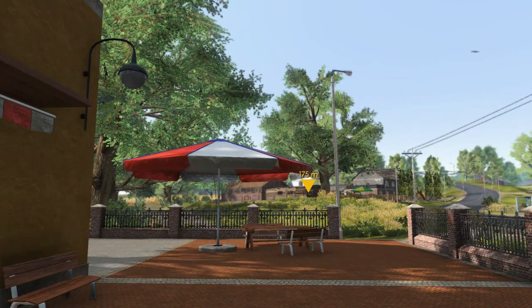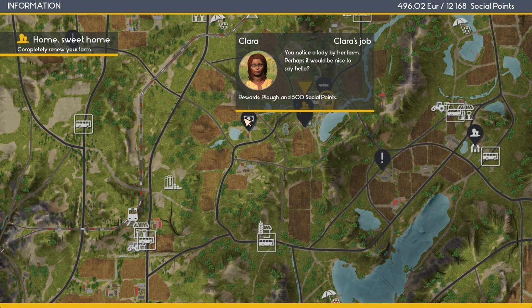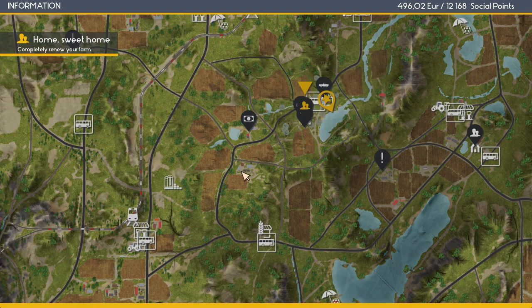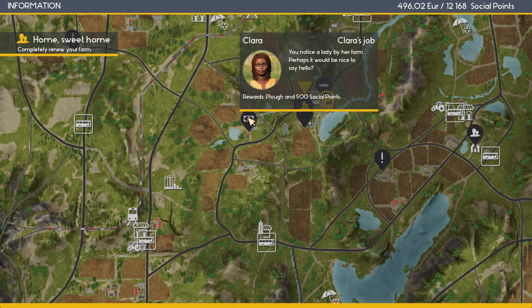I suppose we could go back to Oliver and see if he's got any work for us, or we could meet some new people. Oliver's down here. There's a notice about a lady called Clara by her farm — perhaps it would be nice to say hello. Rewards: plow and 500 social points. Wait a minute — that's Oliver's house, so this must be Clara's house. Oliver took the tractor and Clara took the plow and they're gonna split the profits. If that plow's red and rusted, we've got some serious problems. I need to report a crime. Let's go speak to Clara and see what she's all about.